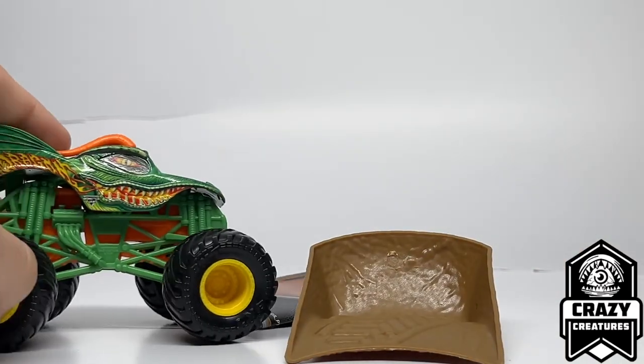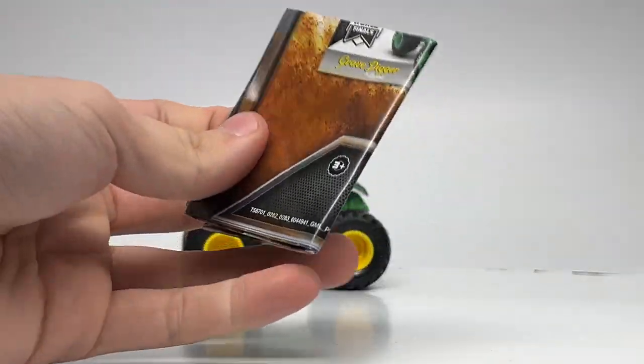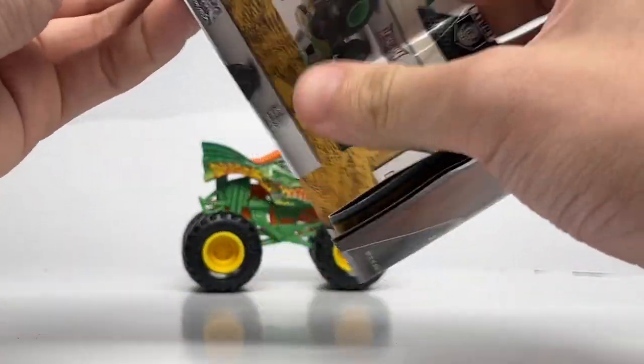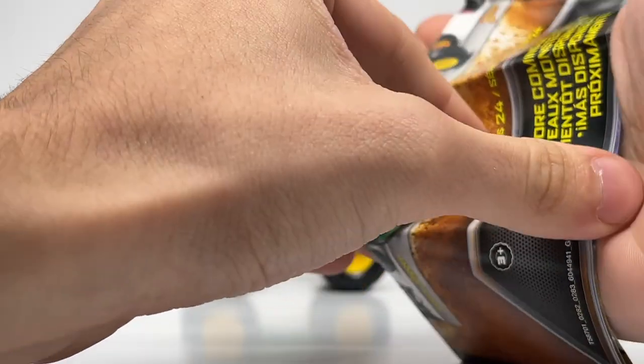Alright, so Dragon — here it is. It comes with a dirt ramp and Dragon itself. Let's check out the poster though, because it's super cool to see all the truck categories and talk about them. Let me just get this opened up.